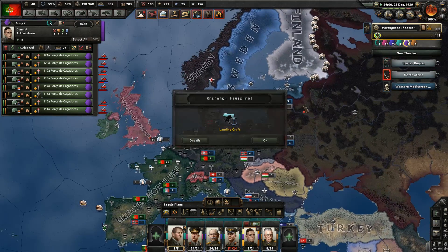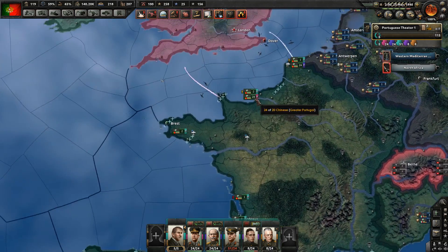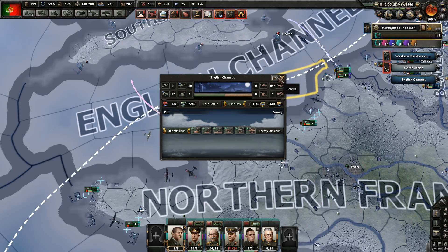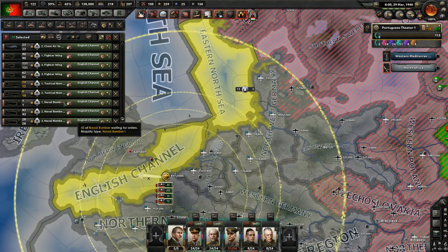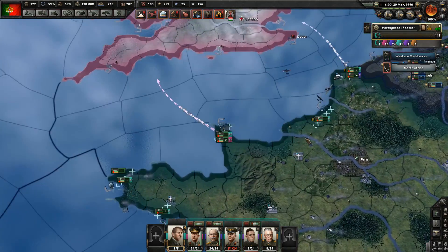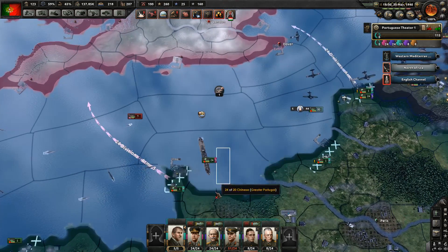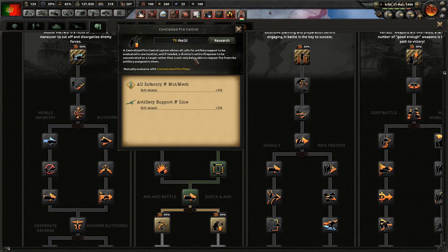Soviet Union attacked Finland - Finland, don't go joining the Axis, we don't need a war with the Soviets yet. Is this enough to defeat the enemy navy? They have 23 ships. Let's deploy all the planes we can and activate the invasions. All the planes to the English Channel. We should send our whole navy to the English Channel - that is 50 ships. Have the invasions launched? The invasions have indeed launched.